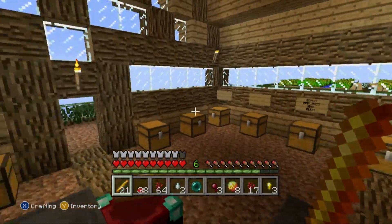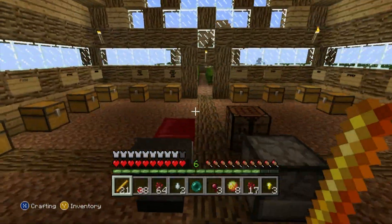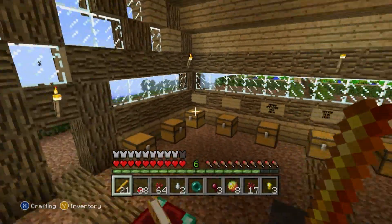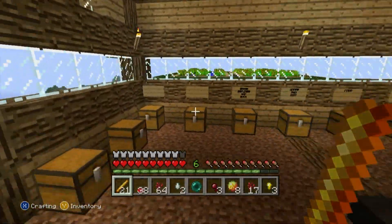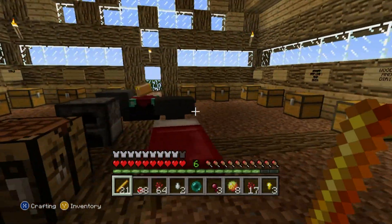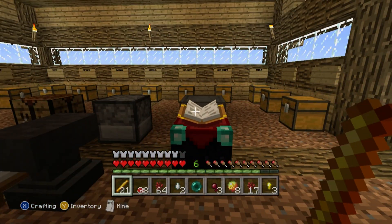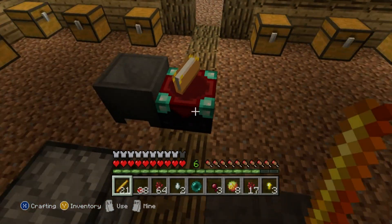Hey, what's up guys, welcome back to another episode of my survival series. Last time was a pretty good time — we completely cleared the nether fortress. There is nothing left down there. We looted all the chests, killed all the blazers, destroyed all the spawners. I did die a little bit, which is why I'm only level six, but we were able to collect 21 blaze rods.